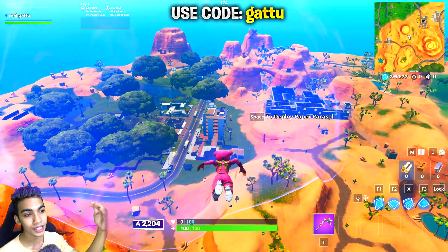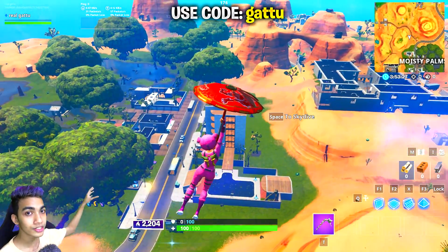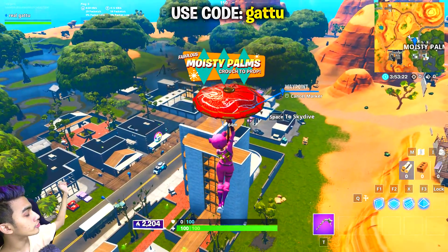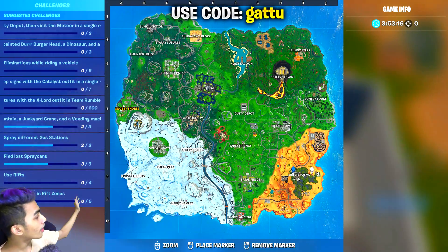With that being said, this is going to be our first location. As the challenge says, collect the visitor recording at Mossy Palms and Greasy Grove. This one can be found at Mossy Palms itself — follow the gameplay going on in the background. As you can see, I'm dropping at this big apartment which is at Mossy Palms, and it has been there from Season 5 itself.